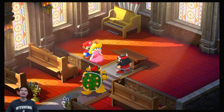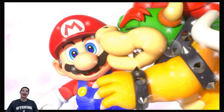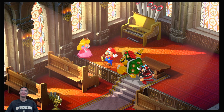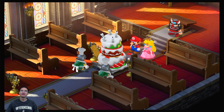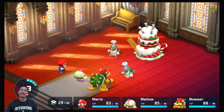Stop it, all of you — I'm getting so confused. This is for you, Mario. So now Peach and I are out. Now that's one for the scrapbook. The bread is leafing, but there won't be anyone to eat this cake, and as an extra special topping it may or may not have some sewer material on top.